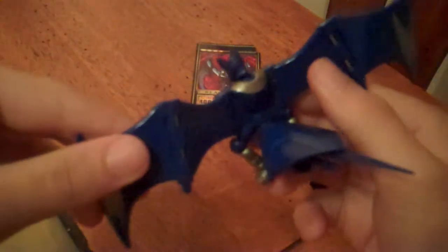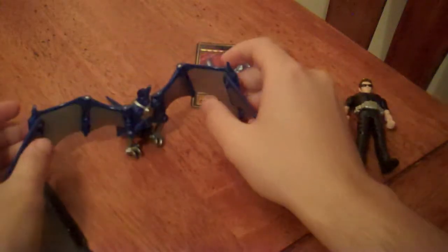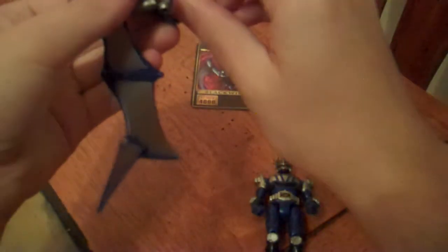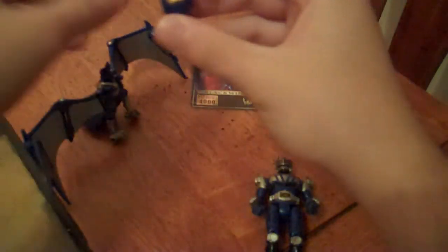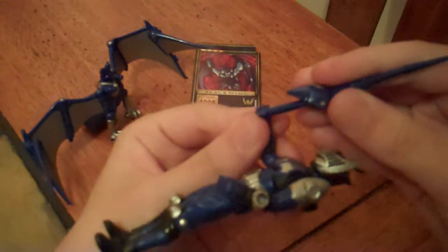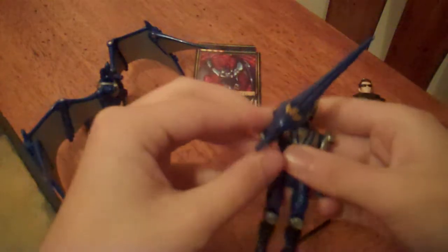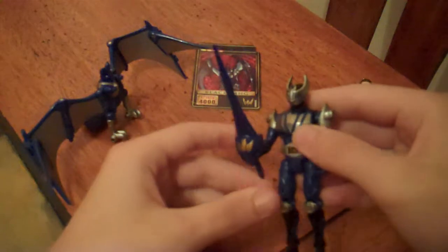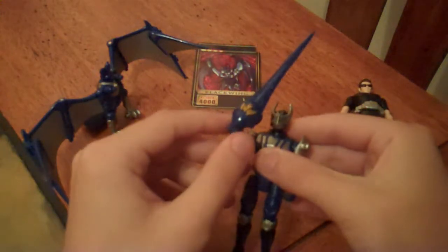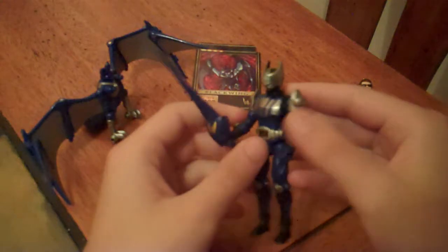What really makes this thing worth buying is its interaction with the standard scale Wing Knight figure, because this can give him both his sword vent and his guard vent. To give him the sword vent, you detach the tail, then unfold it into the Wing Lancer, which has the Wing Knight emblem in gold paint, and it can fit right into Wing Knight's hand. It's quite interesting how a guy who has a sword for a visor gets a lance when he uses his sword card — but that really supports his knight theme.